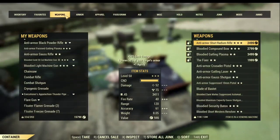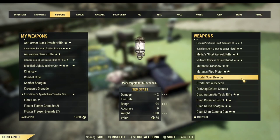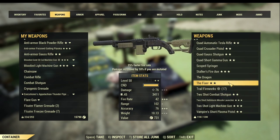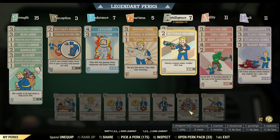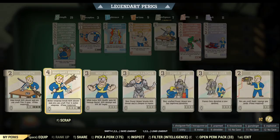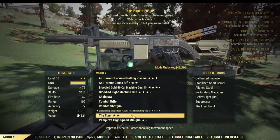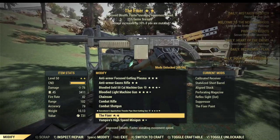A fixer is the number one rifle we want to use with our commando. I don't have any top fixer with this character but just grabbed a random fixer for demonstration purposes. All fixers actually share exactly the same mods with the combat rifle. You don't need to scrap a fixer to get their mods — you can scrap a combat rifle to get the mods for fixer as well, and it's much easier to get a combat rifle inside the game than the fixer.